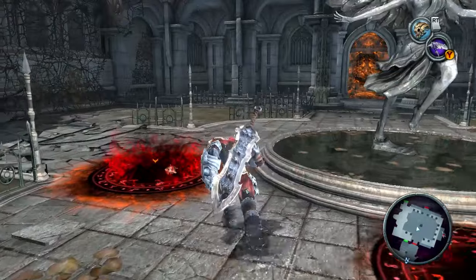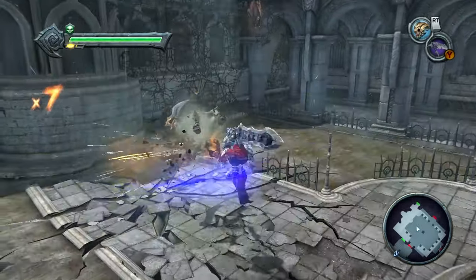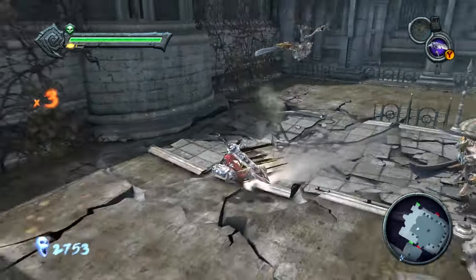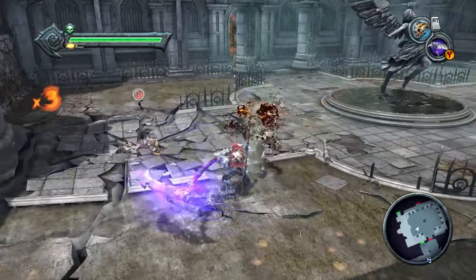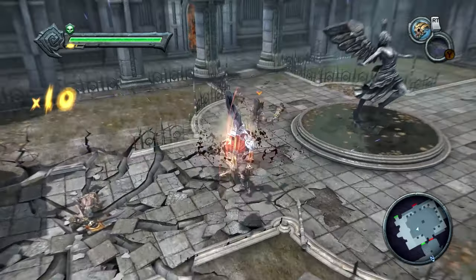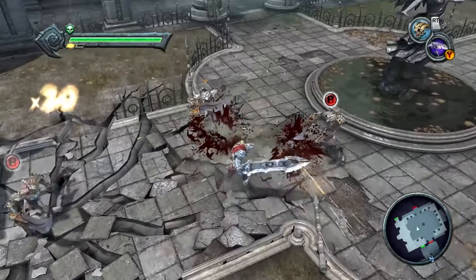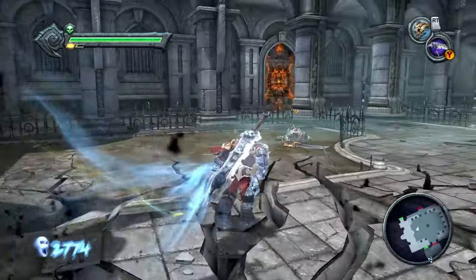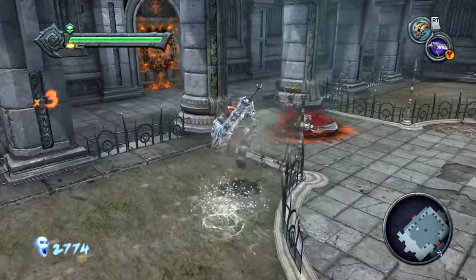That's like some real Resident Evil music that plays right when you enter the room. And they give you that framed shot that's like, hey, are you an idiot? Here's what you have to do — push the statue into this destroyed section of the ground that looks like it's getting ready to collapse.